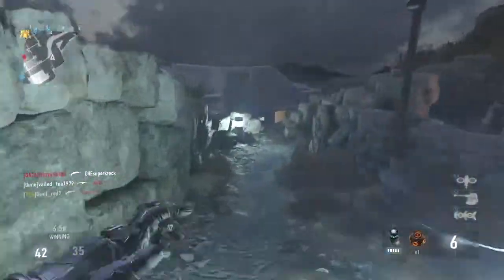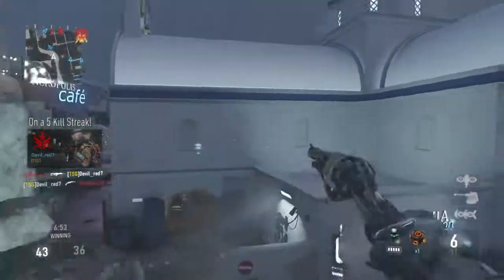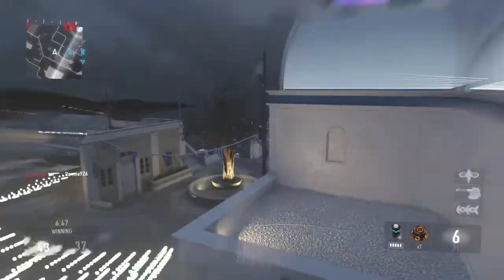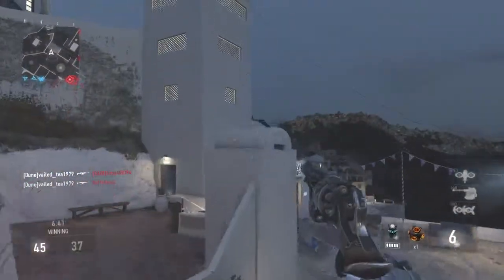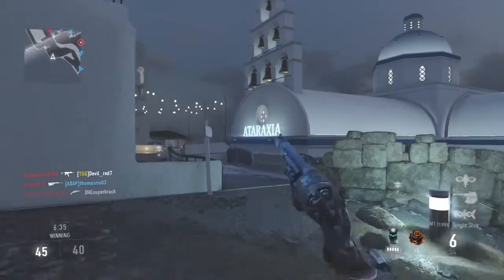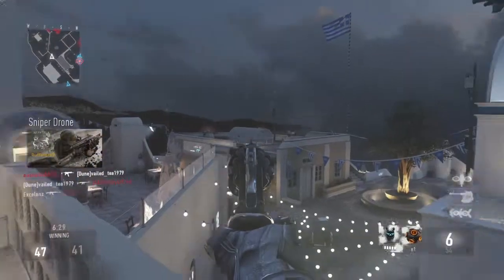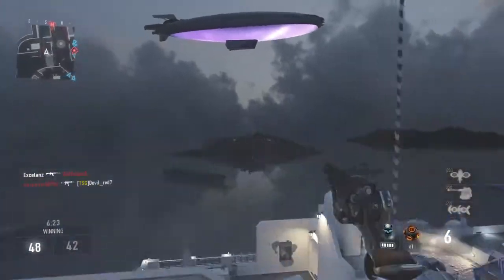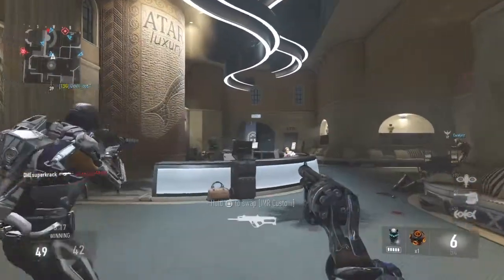Our UAV is online. Enemy Goliath on the ground — the enemy have a Goliath. Incoming enemy care package. What's an enemy sniper drone? I don't know what that is.